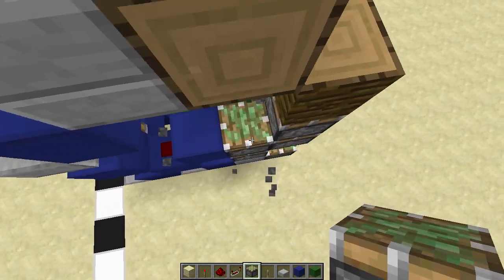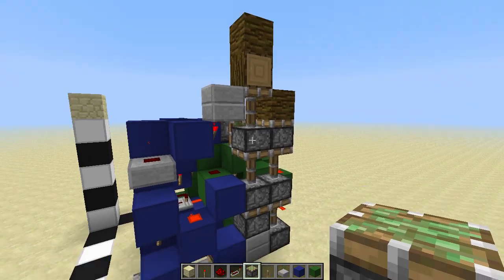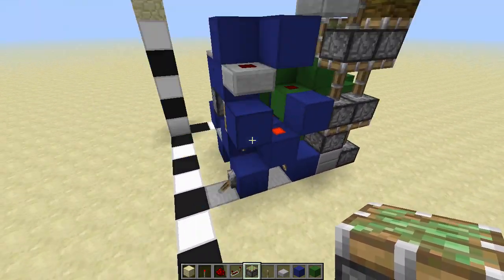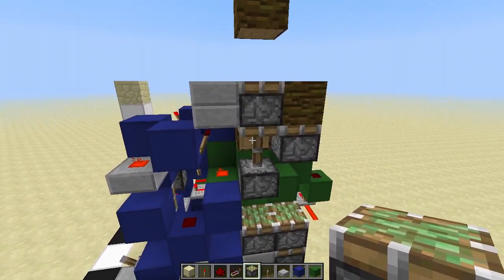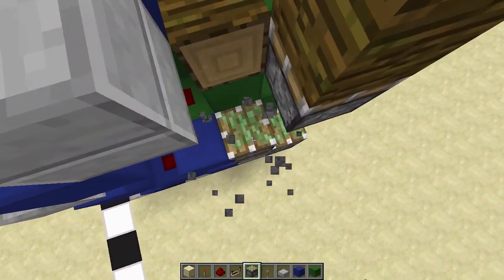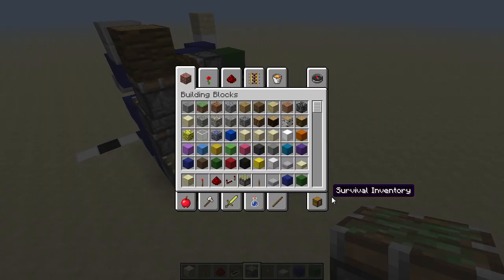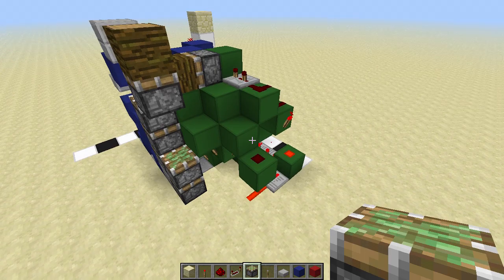Let's quickly reset this piston and see what it does. Now it double-extends this one again, and this one is also double-extended. When we unflick it, it retracts that block, grabs it, and then double-extends again. We just need the third piston to extend and retract completely — that's going to be the red circuit.